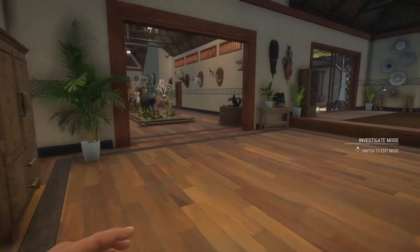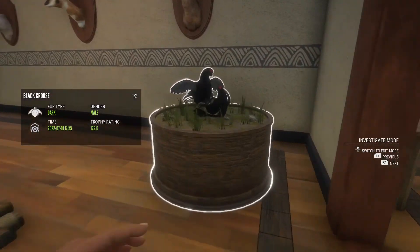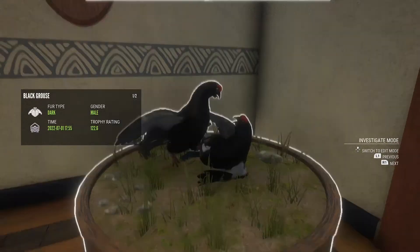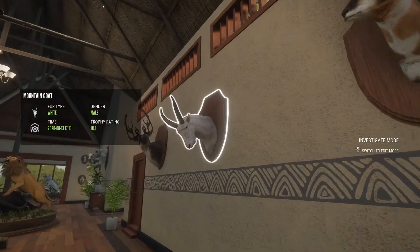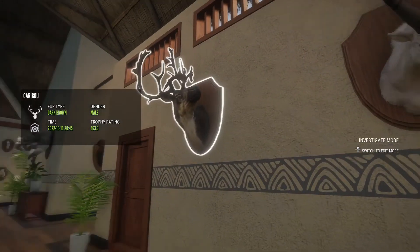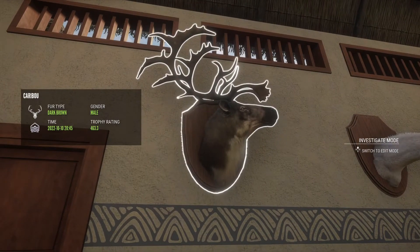Moving on into one of my favorite little areas - we have two diamond black grouse, which is probably one of my favorite bird species in the game. A 273 diamond whitetail, 102 diamond pronghorn, 111 diamond mountain goat, and a 463 - one of my favorite trophies in this lodge - diamond caribou.